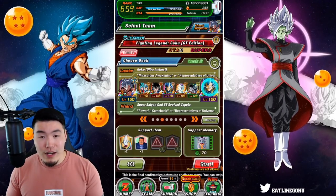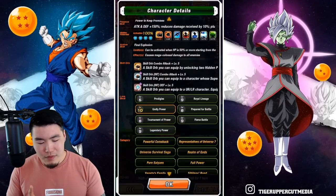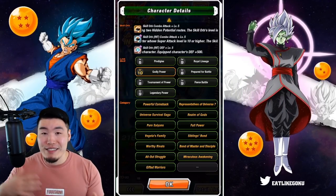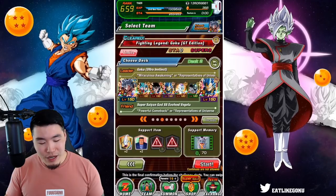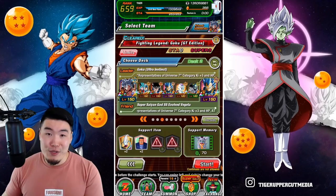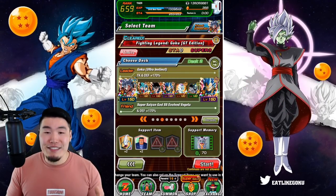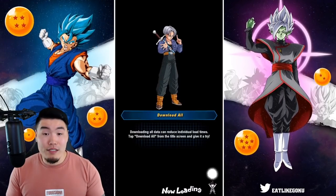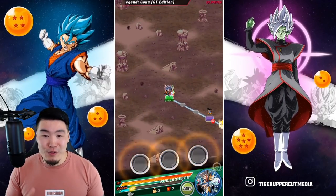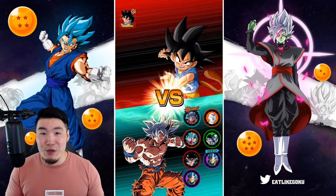And finally, the friend unit is a Rainbow LR SSB Vegeta. I did briefly think about bringing a second UI Goku, because I think UI Goku is the superior unit, but since we're on the GT Legendary Goku event and the final boss is a tech Full Power Super Saiyan 4 Goku, the double Vegetas definitely made a lot more sense. Let's get this run started and see how big a difference these new LRs make for the Reps of Universe 7 on the GT Legendary Goku event.